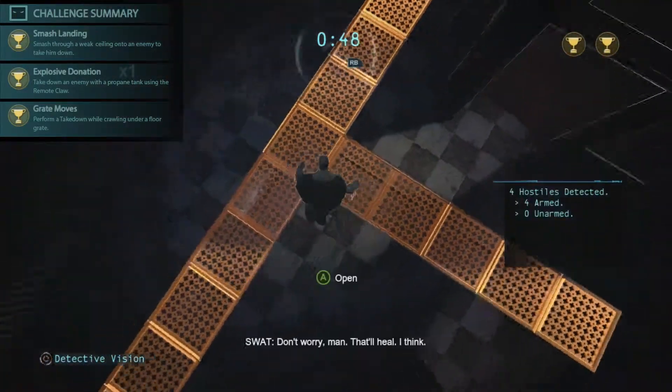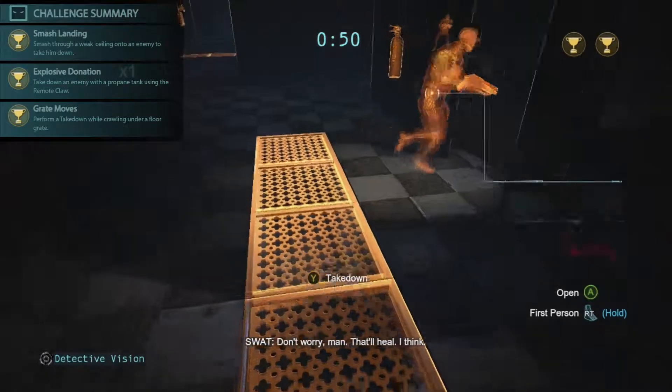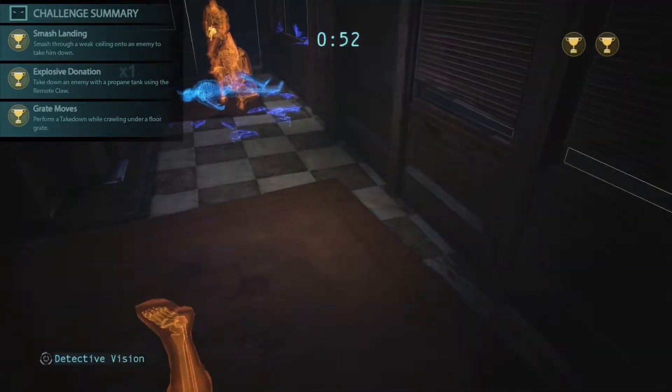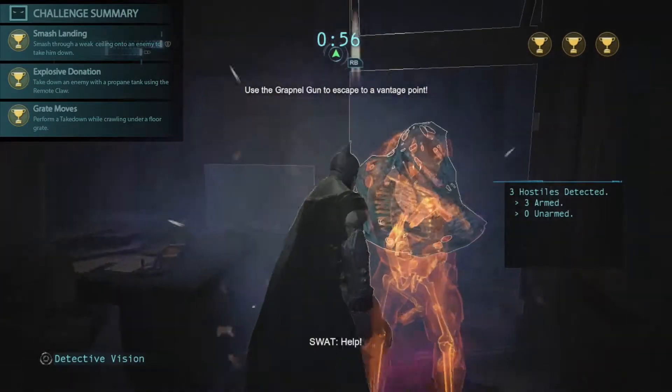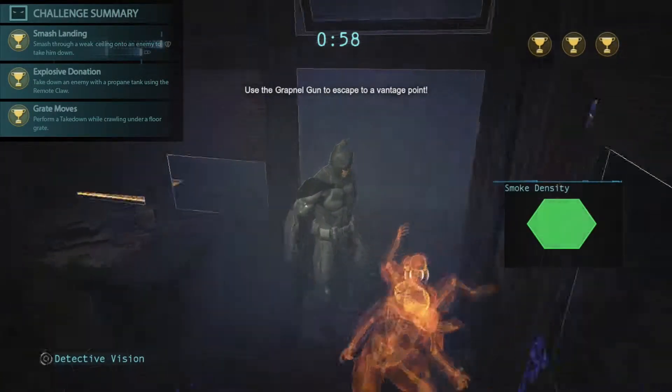Next you do the great moves where you go underneath, crawl your way over to the guy, and jump out and smack him. Then you just attack the last one and the objective's done.